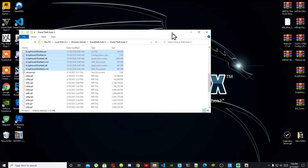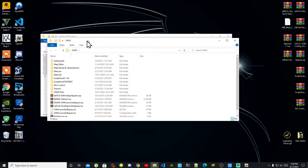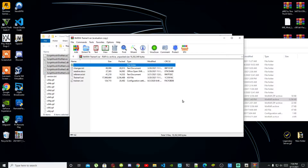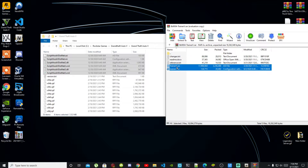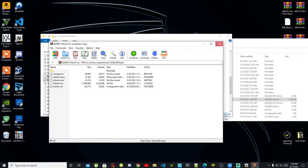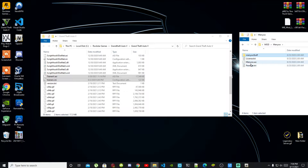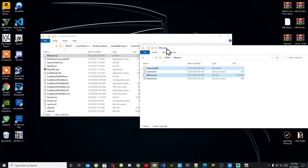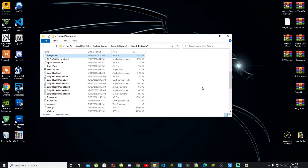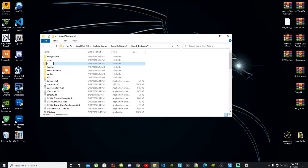Exit out of that extract folder. Next, this is optional — you don't have to do this if you don't want to — but we are going to install Simple Trainer. For Simple Trainer, select TrainerV.asi and the .ini file, drag both into your Grand Theft Auto V main folder. Then go to your menu extract folder, select the menu stuff folder and menu.asi, and drag both into your GTA V main folder. Once finished, go to your GTA V main folder, right-click, refresh, then right-click and create a new folder — name it 'scripts'. Make sure it is all lowercase.